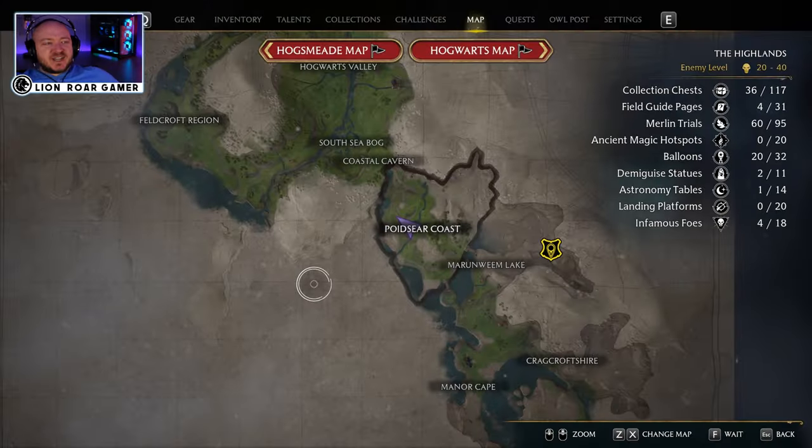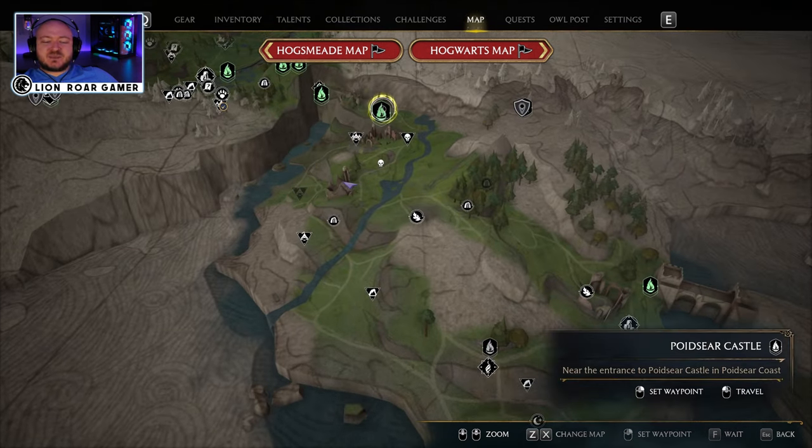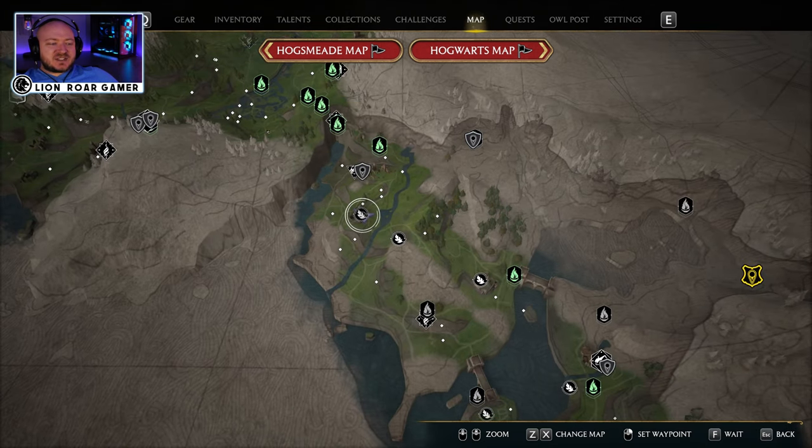Starting out on the map here, you can see that we're at the Poidsir coast. The closest Flue Flame is this Poidsir castle Flue Flame, and then just go south and a little bit to the west and you'll find this one here.